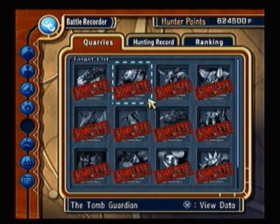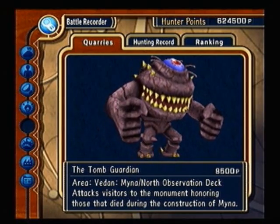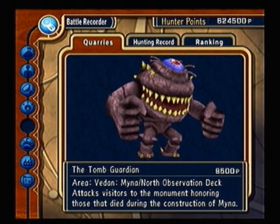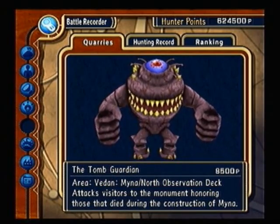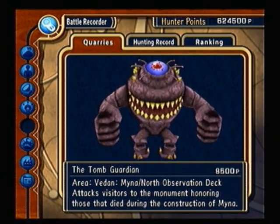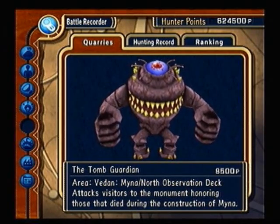The next is the Tomb Guardian. To fight him, you need a Mirror Unit, and you can find him on Vadan Maya, near the Observation Deck. The basic recommendation is get Earthshaker and use Flash Sword, and jump and attack. It'll do a lot of damage, and you'll pretty much kill him pretty quickly.